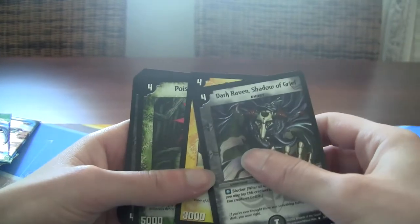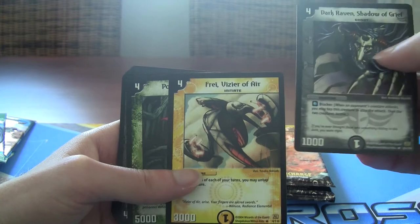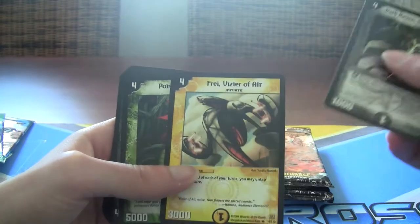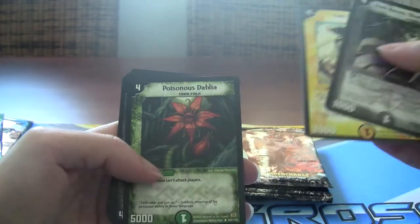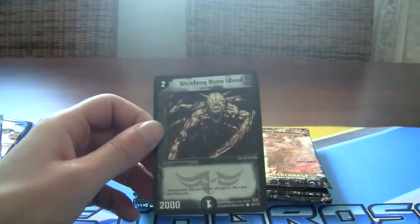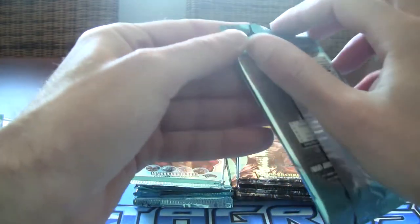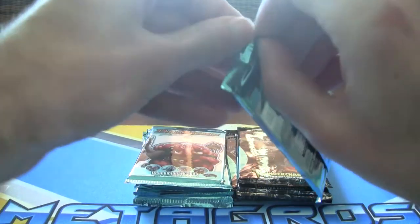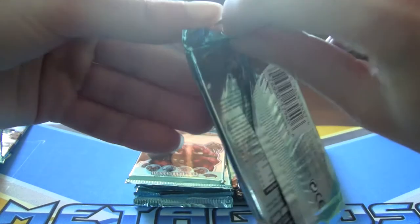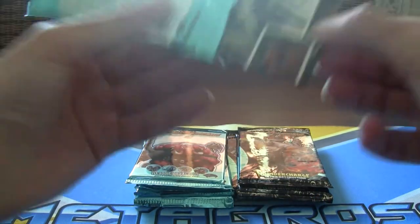Got this Dark Raven — it's not a good card. Frey, Vizier of Air — he's flexible but not very good. Bloody Squiddo, Hulkus, Steel Smasher, and the Bone Ghoul again. So I gotta say we're not doing too bad so far — I thought perhaps these would be weighted or something, but there's always that risk.